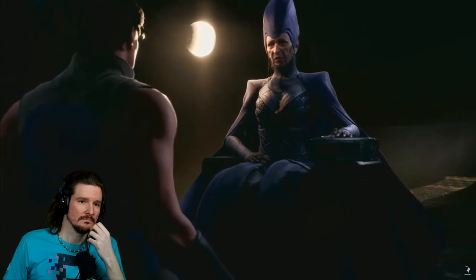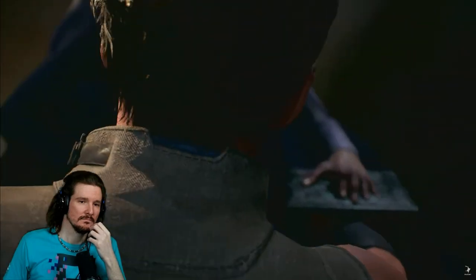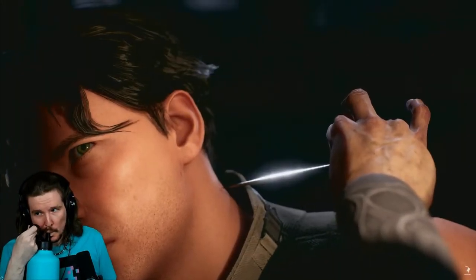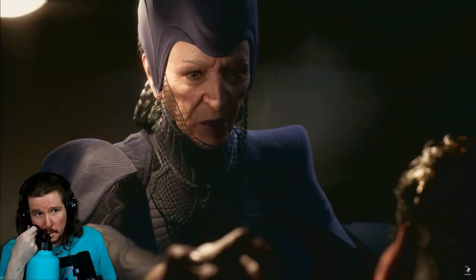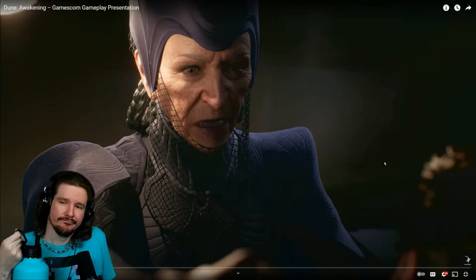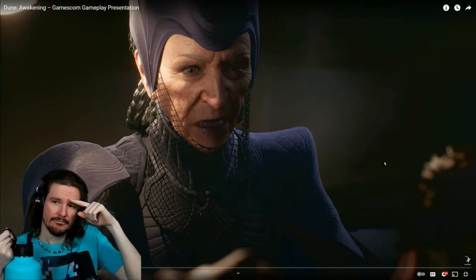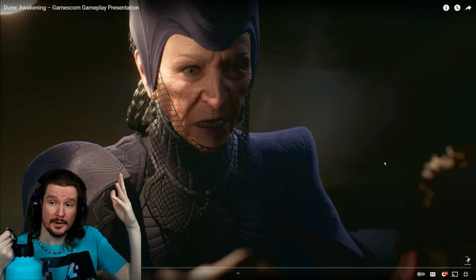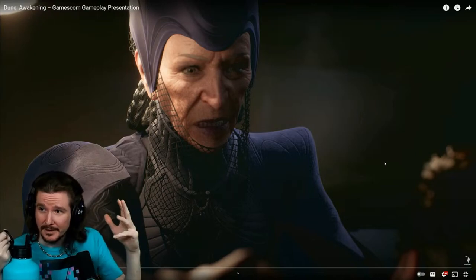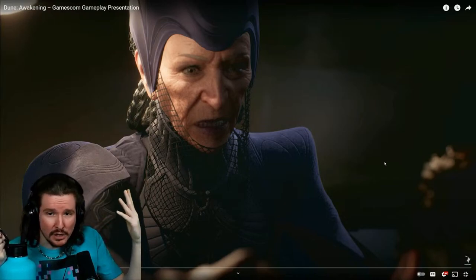Put your hand in the box. I hold at your neck the gom jabbar — the high-handed enemy. Don't pull away or you will die. Great plots are afoot in the imperium and the currents of intrigue run deeply. If you haven't watched Dune, go watch Dune — this won't make sense to you at all. There's also a Bene Gesserit show coming in November on HBO — it's all about how they put their roots everywhere across the universe.